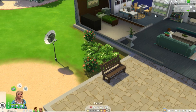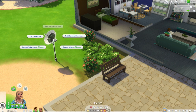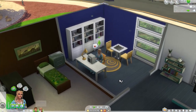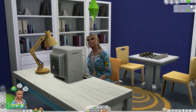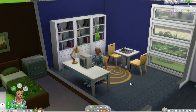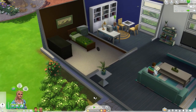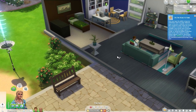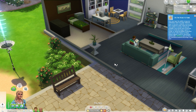Then I'm going to go back over into live mode, and I am going to click on my satellite dish and choose Contact Aliens. Come on, lady, contact the aliens. Boom — she is now trying to contact aliens, and this will make the chance of abduction far greater than it would be otherwise.